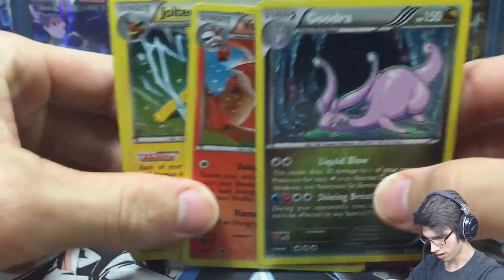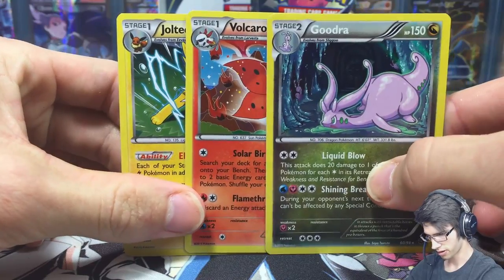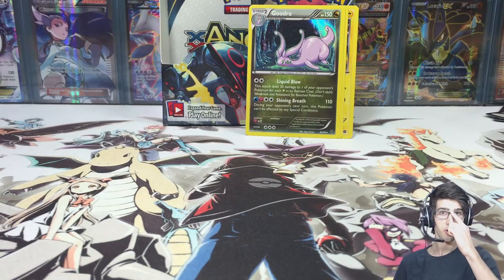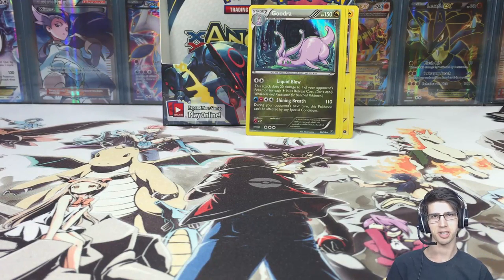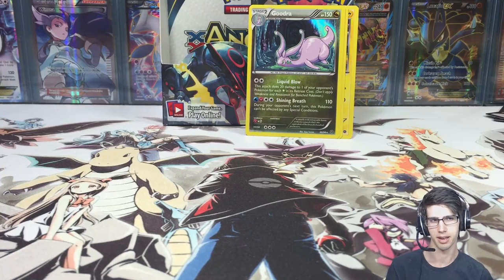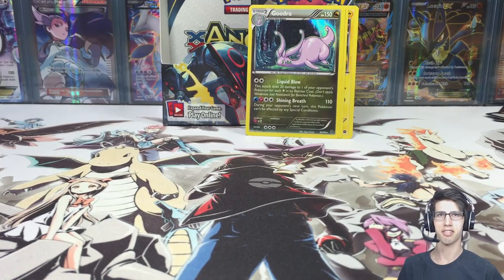So for this part we got the Jolteon, the Volcanion, and we got the Goodra. I'd like to thank you guys for watching. If you liked this part, make sure you hit the like button below, leave a comment and let me know what you got from the codes. Subscribe to the channel if you need to, and I'll see you guys in part 3 — thanks for watching!